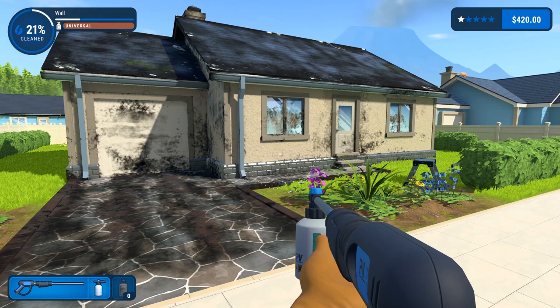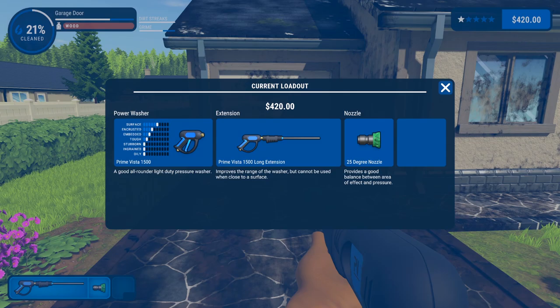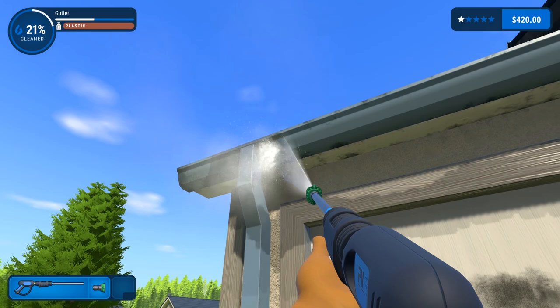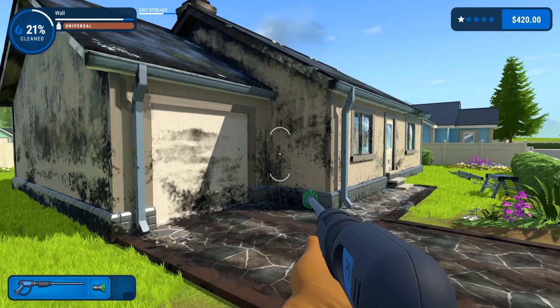It looks a lot better even with just the soap — we've got that going for us. Let's see if the 25-degree nozzle will knock it out. It probably won't — this is a pretty grimy house. Come on, please tell me we can get it done with this. This is at least somewhat wide. Oh, that looks like it's knocking it out! Let's get up there a little bit and try hitting under the gutters. Yeah, it's doing a really good job here — this should get it done.